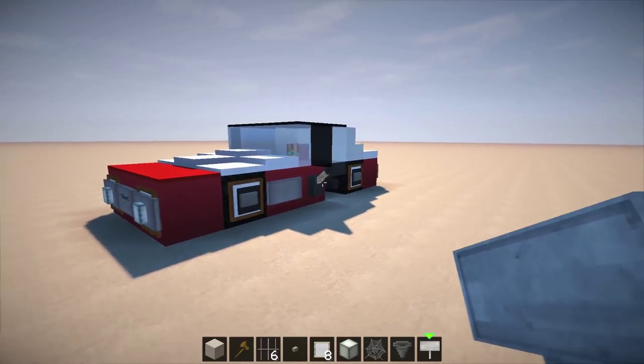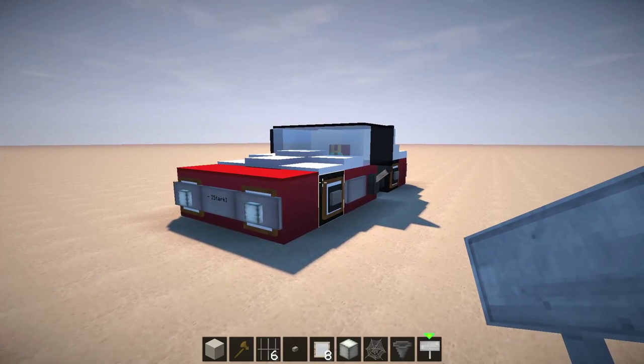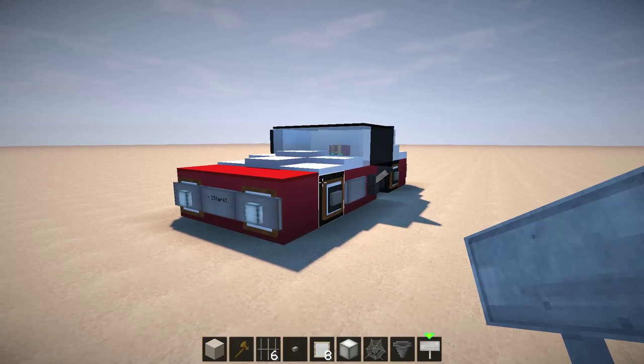I like it when people create cars that are a little bit unique, because you see a lot of vehicles on Minecraft which look very similar. Within the seven by three block space we have, there's not that much you can do. But iStock has brought us quite a different type of car here.